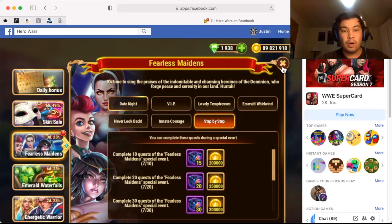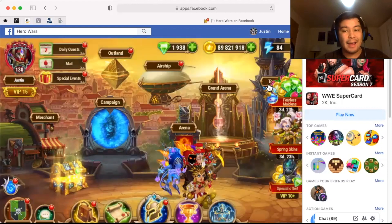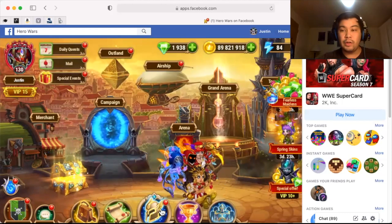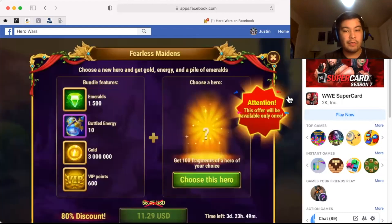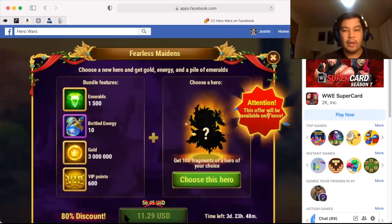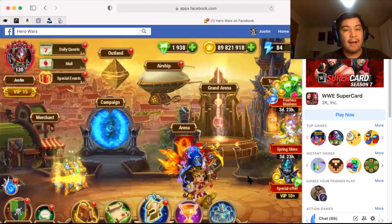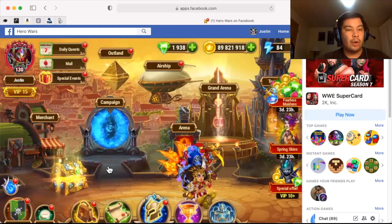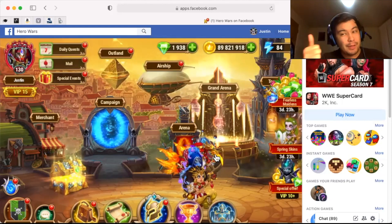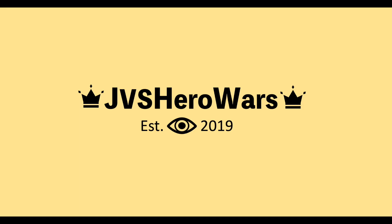So that is kind of what we're looking at for this particular video. I will make a separate one covering Arachne's specific changes. But that is what we're looking at for this event — three brand new skins, a bundle where you get to choose a hero focusing on the female heroes, and you can get a hundred fragments with this particular bundle, along with emeralds, bottle energy, gold, and VIP points of course. So thank you so much for watching this video. Feel free to leave a thumbs up and subscribe. I look forward to seeing you all in Dominion. Thank you.